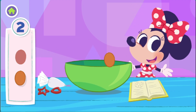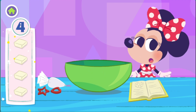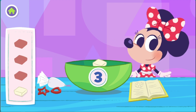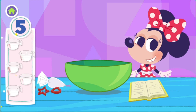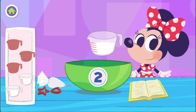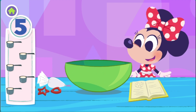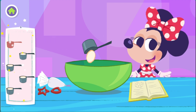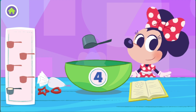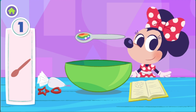First, let's put all the ingredients into the bowl. One, two. Now let's add four tablespoons of one. Two, three, four. Now let's add five cups of milk. One, two, three, four, five. Wonderful. Now let's add five. One, two, three, four, five. And the special ingredient, rainbow swirl. One.